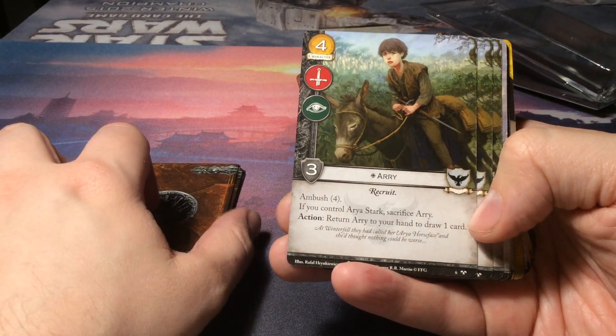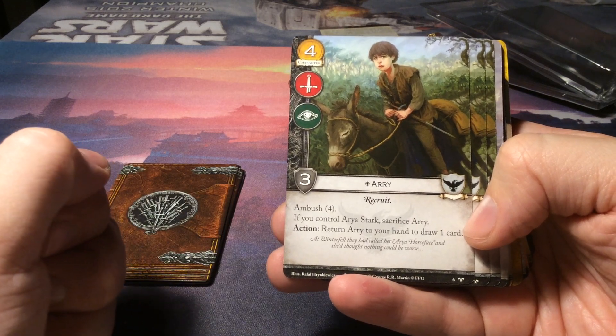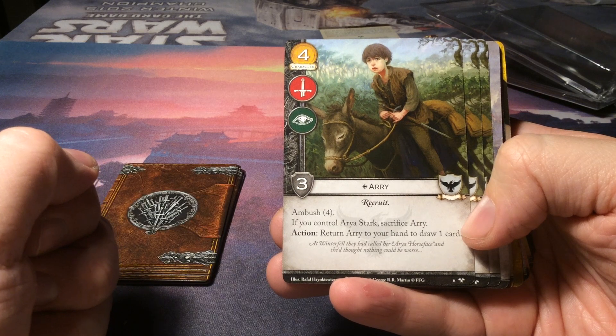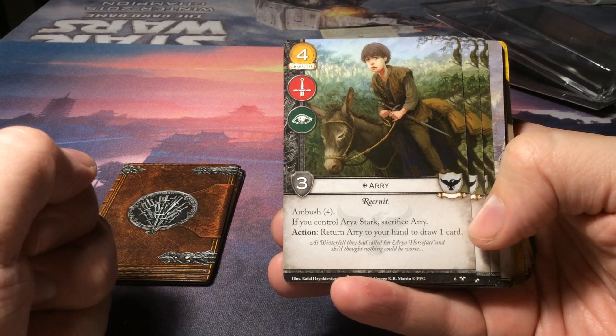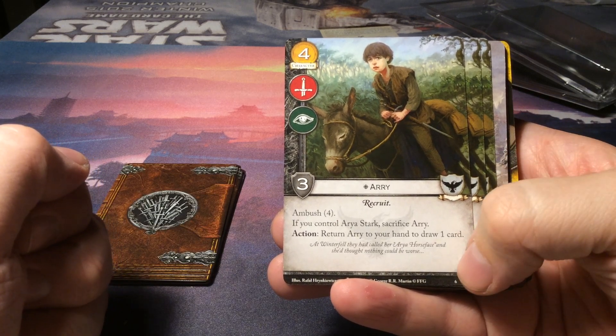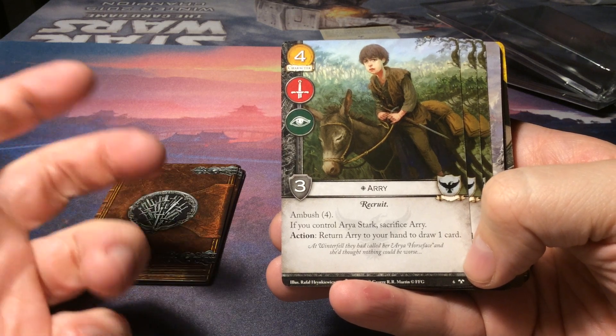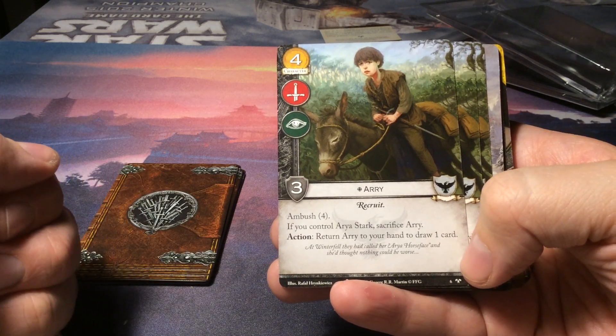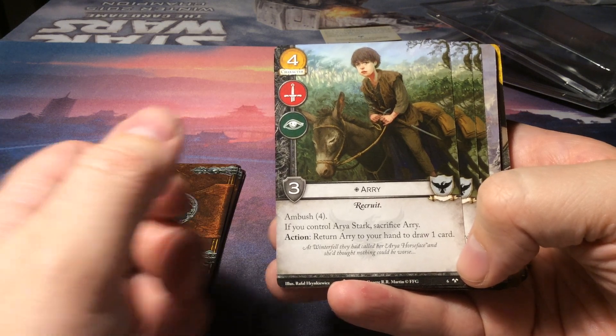For the Night's Watch we have Arry, a recruit costing four gold. It has military and insight icons with three strength and ambush four. If you control Arya Stark, sacrifice Arry — because of obvious reasons. Action: return Arry to your hand to draw one card.